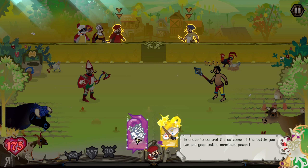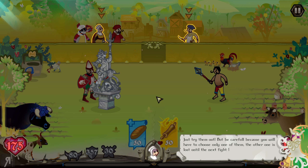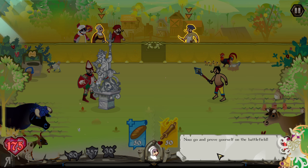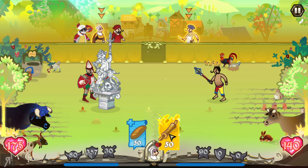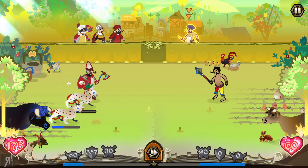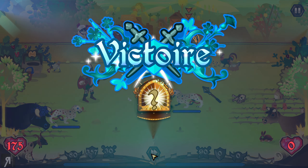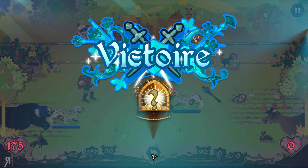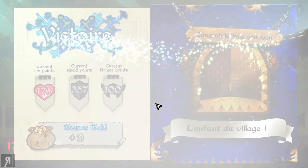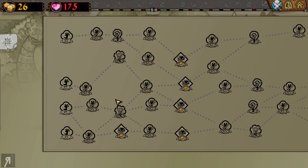In order to control the outcome of the battle, you can use your public member's power. You can use this — just try them out, but be careful, because you will have to choose only one of them; the other is lost until the next fight. This is very much — I would maybe say it's an auto-battler — but you are having a profound effect on whether you're going to win or not, because you are the one actually using the abilities. Your knight is just there to take the brunt of the damage.